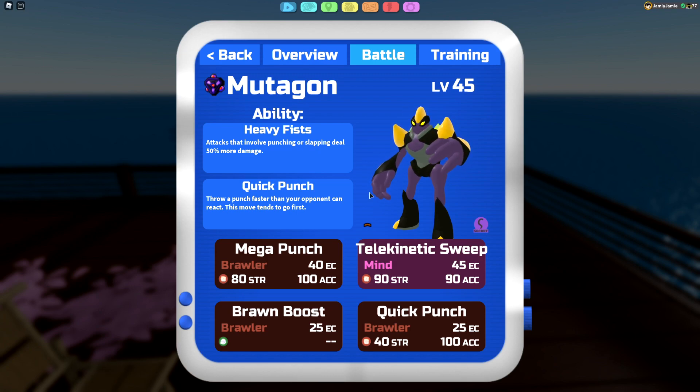We're still running basically the exact same moveset but with one move that is different. We have Mega Punch, our strongest Brawler-type move. Teleconnected Sweep, our strongest Mite-type move. Bron Boost for setup to get that massive output damage — because Mutagon does massive damage, and if you get a Bron Boost off as well, that's a lot of damage. We were running Frost Punch originally for coverage, and Gab Bantazos was pretty nice too, but now we have Quick Punch.